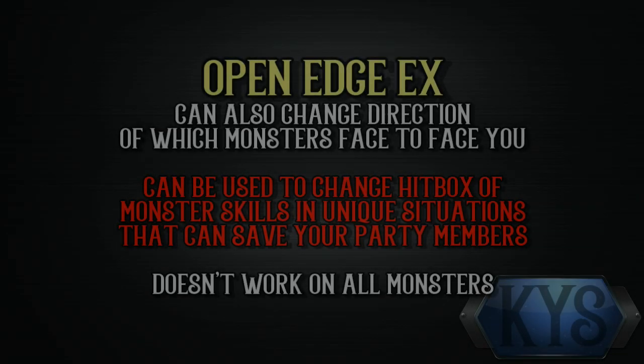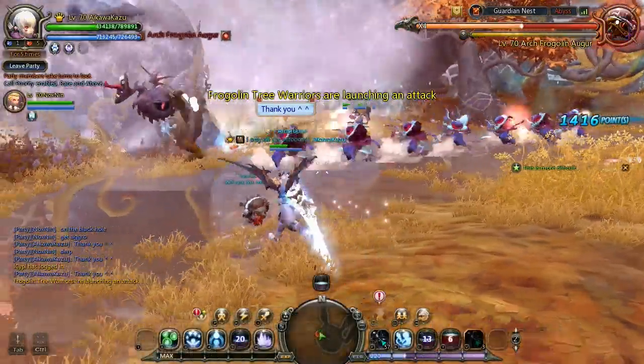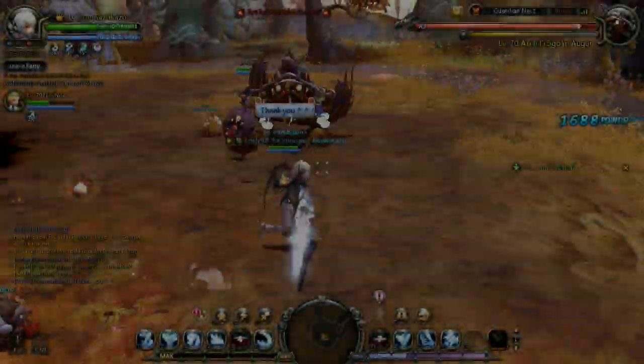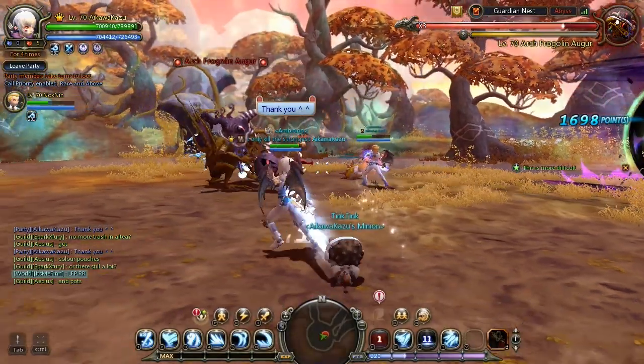Open Age EX also has a pushback effect on some monsters, causing them to face you. This also changes the hitbox of the skill, which you can use to interesting effect. And that's all for Open Age.